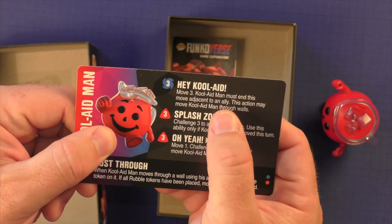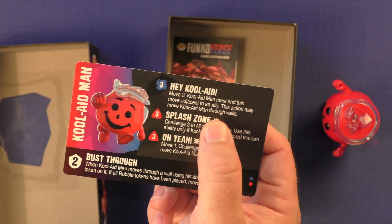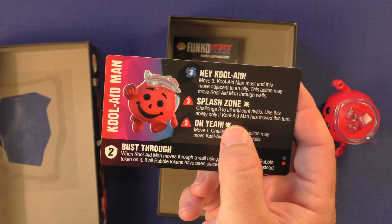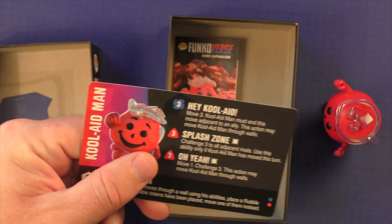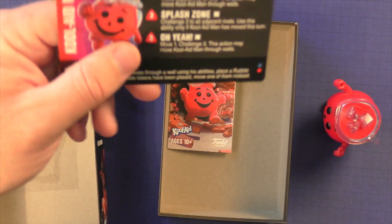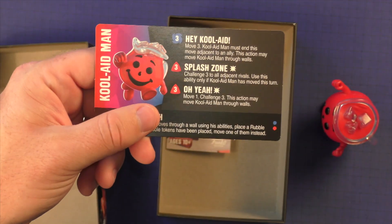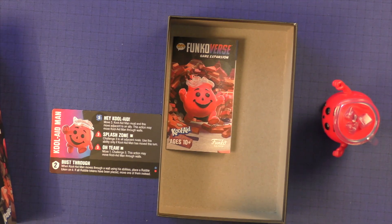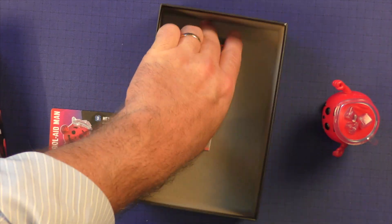Move three — Kool-Aid Man must end this move adjacent to an ally, so this action may move Kool-Aid through walls. Challenge three to all adjacent rivals; use this ability only if Kool-Aid Man has moved. And then move one, challenge three — action may move Kool-Aid Man through walls. So his big ability is going to be able to open up walls and move through, and once the rubble is out, anyone else can move through also.